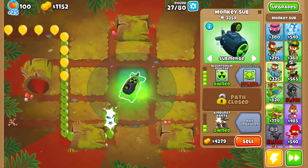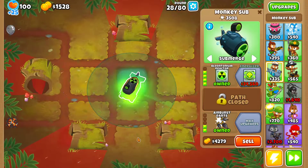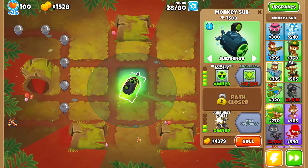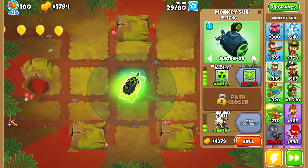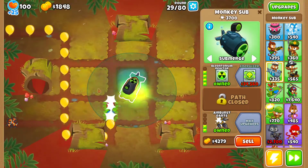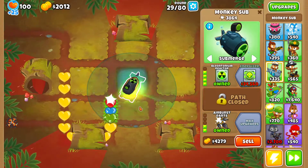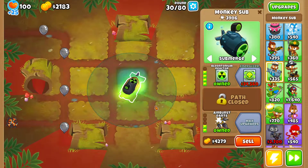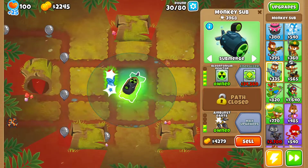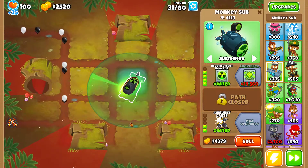The cool thing is that you can survive with a Bloontonium Reactor until round 49. You just need to do the quick trick with the MOAB — set to strong, then submerge once you can pop the MOAB layer. You're gonna be able to survive with the Bloontonium Reactor very easily, with no RNG involved at all, until the end of round 49. Then that's when I'm gonna sell the Bloontonium Reactor.